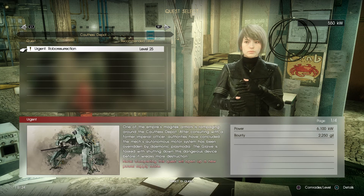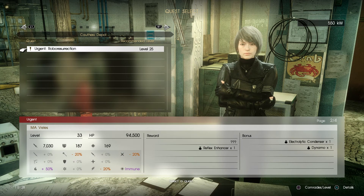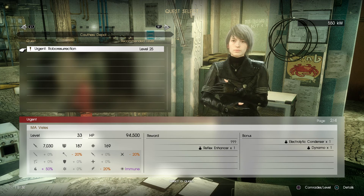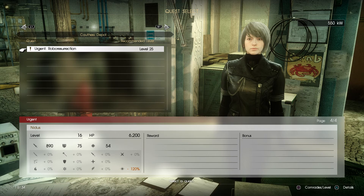For this one we get 6,100 kilowatts of power and 2,250 gil. We'll be fighting some M.A. Velas, some Sironades, and there will be some Nidus as well.